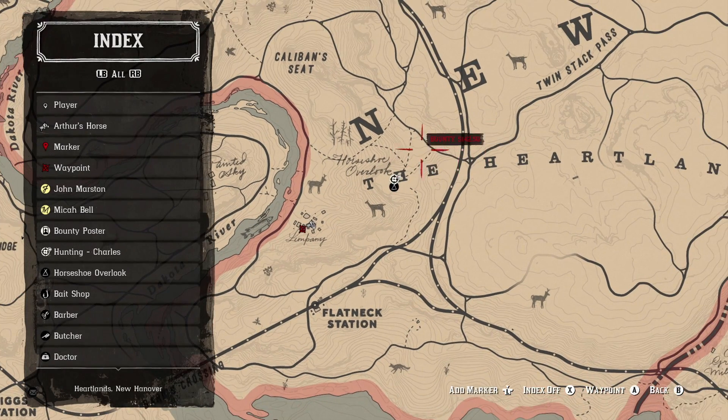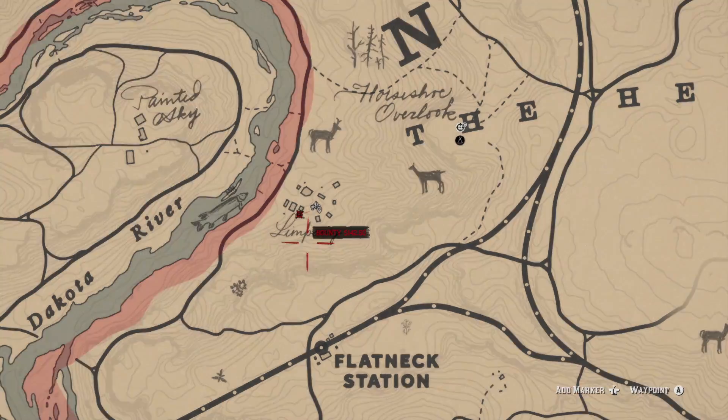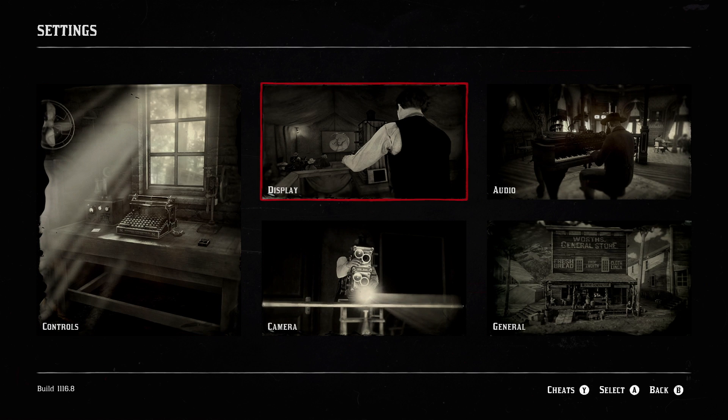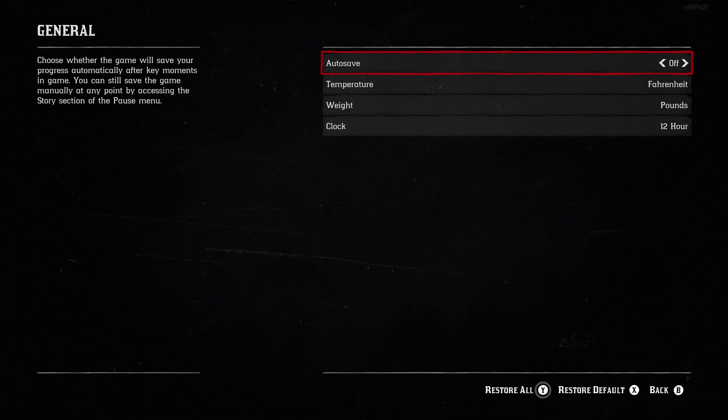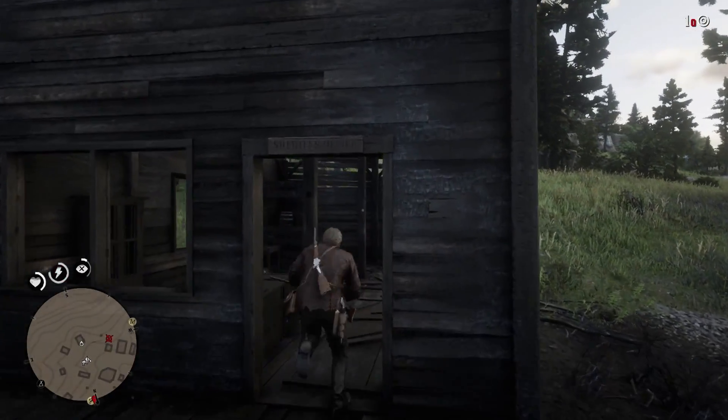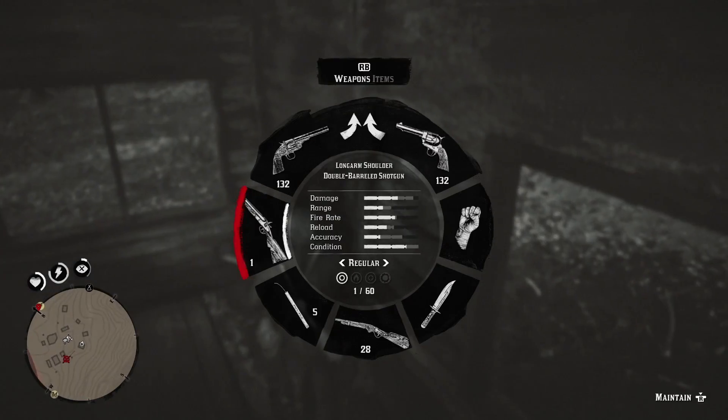Right now I am at a little town called Limpany, right by the Heartlands kind of where our camp is. First off you pause it and go to Settings, then go to General and turn autosave off.